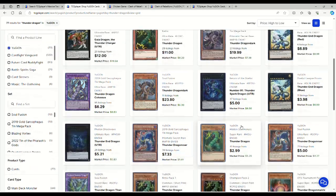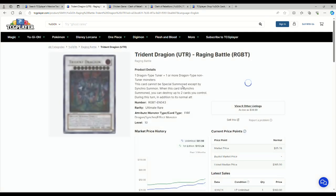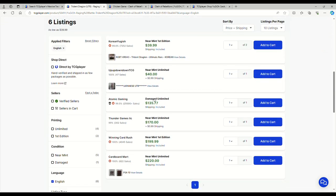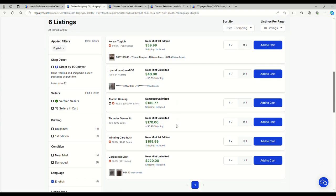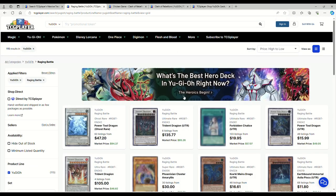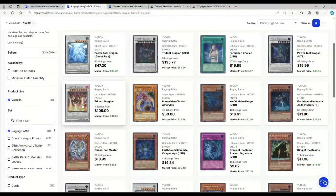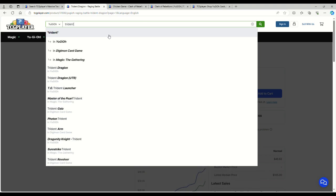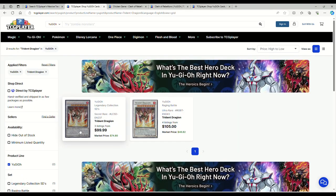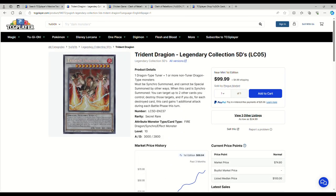Dragon Matrix is $2, ultra rare Roar is $5. Looking up Trident Drageon ultimate rare — near mints are $170, and they were $160 before. They're approaching $200. The ultra got bought out too — $105 for lightly played, $120 for near mint. Secrets are $100. This needs a reprint so bad. I'm glad I got mine for $82.